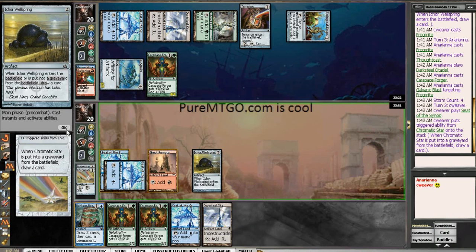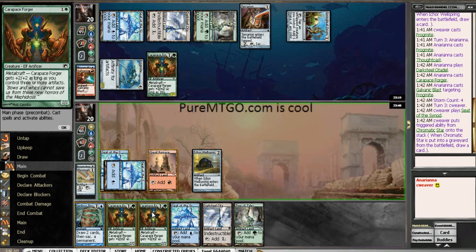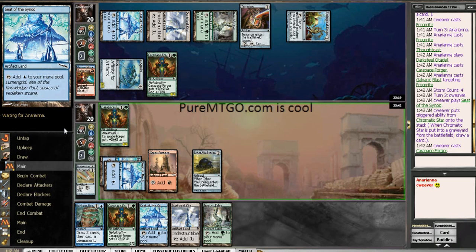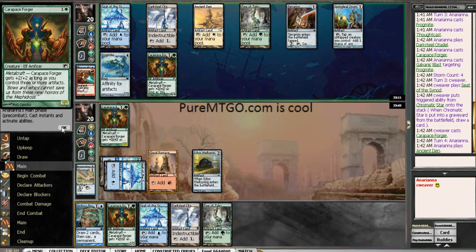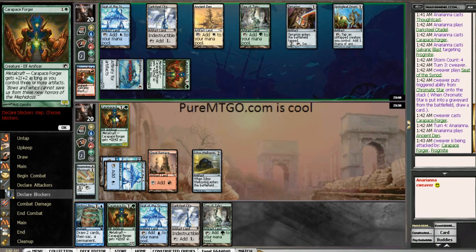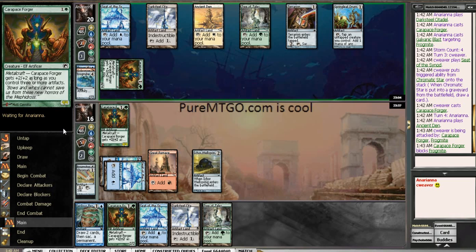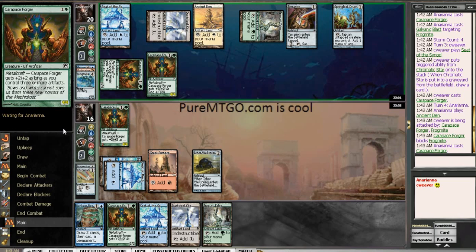Let's get some green mana. Of course there's green mana right there. We'll just play out this Carapace Forger then. Definitely making the Carapace Forger trade if it's offered. Maybe I'll just eat a Frogmite and take 4 — it's free, might as well. I can always make the Forger trade-offs later too.